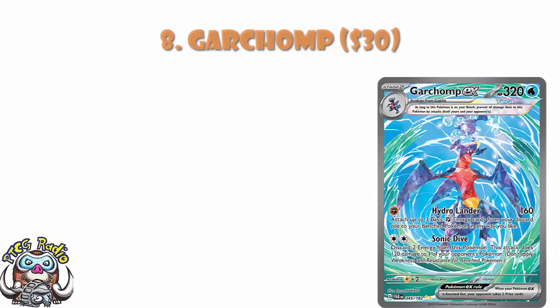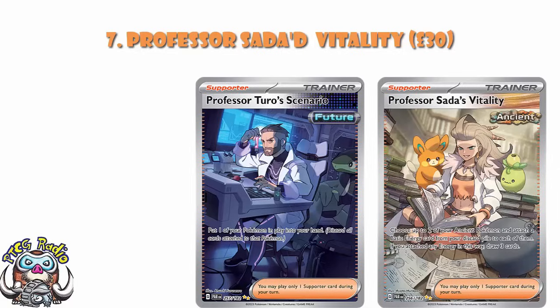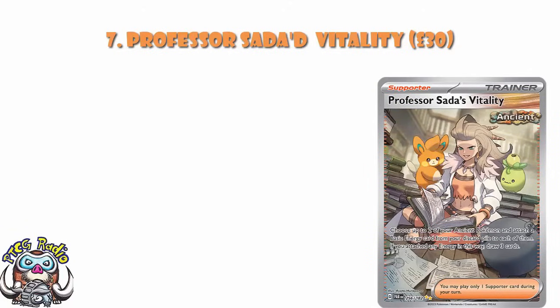In at number 7, we've got Professor Sada's Vitality, which also comes in at about $30 but generally tends to sell for a little bit more. This is one of those cards where everything about it was always going to push it to the most expensive cards of the set. Professor Sada is very, very popular — more popular than Professor Turo, who actually doesn't get anywhere near this list. The artwork you can argue is better. Professor Turo is a really good card as well — it lets you put a Pokemon in play into your hand — but people like Sada more. With Sada's Vitality, you choose two of your Ancient Pokemon, attach a basic energy from your discard to each of them, then draw three cards as long as you attach at least one energy. Very good card, going to see a bunch of play.